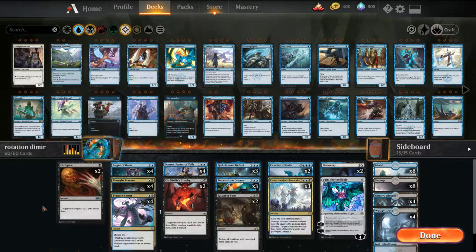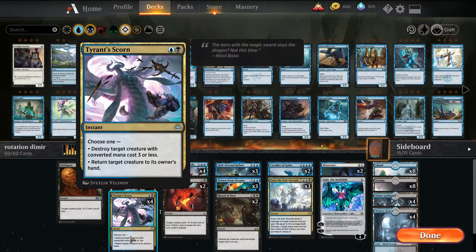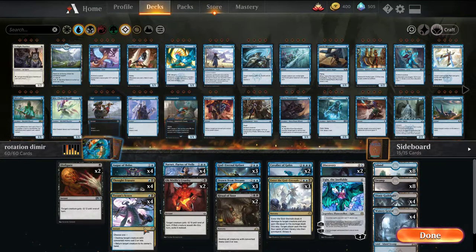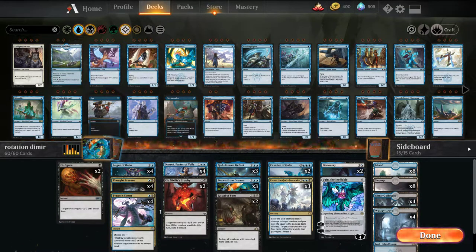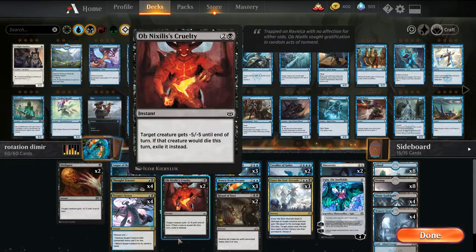We have a removal package: Disfigure, which is a one-mana answer to a lot of the smaller aggro creatures; Tyrant Scorn as well; and then Omnax's Cruelty for some of the bigger stuff. Our removal doesn't really address some of the bigger stuff in the format, so that's something we want to see — how reasonable these removal suites are.